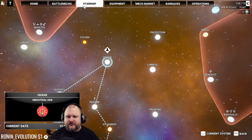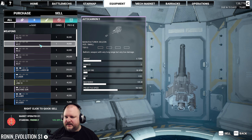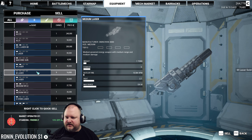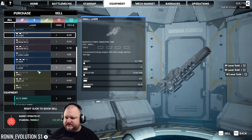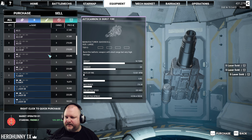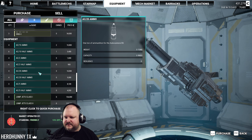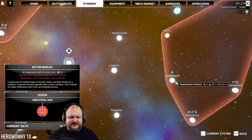Okay, let's leave Hickok. We can sell that AC2, sell that LRM-10 launcher set, and 10 crappy medium lasers we can sell plus 5 crappy small lasers. We have a little bit of extra money now. There are some good weapons here — large laser, short burst — but I just don't have the money to buy them. Damn it. We're leaving and going to Benedict to get the assassination contract done.